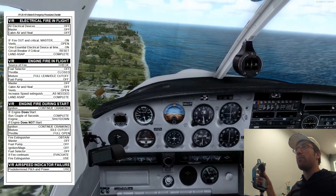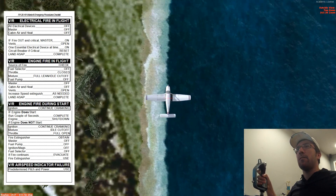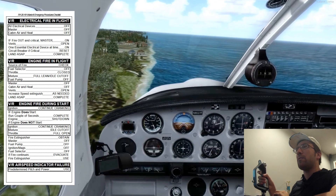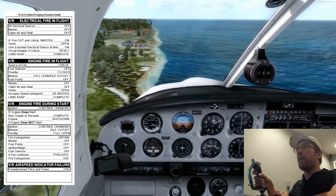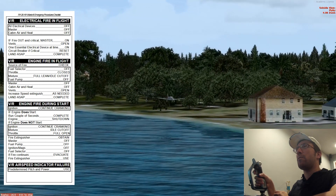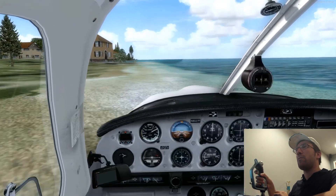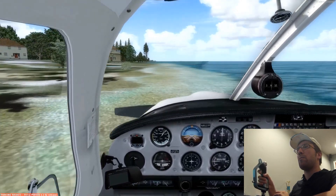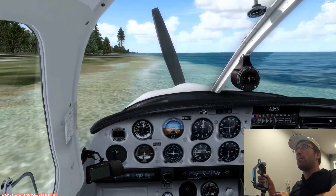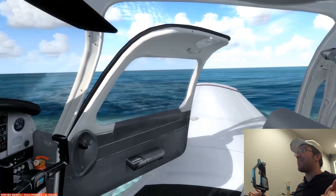We pretty much have total engine failure at this point, so we're taking the throttle back, mixture out, turning off the mags and all electrical equipment, and putting the fuel selector to off. Since I have time, we're going to crack that door open because it'll help us get out in case we bend the frame — that's something I always tell my passengers in the pre-flight briefing. It's a normal landing. I'm shooting right up there — let's start slowing down. Let's get out of here. Kind of pretty if you don't think about it too much.